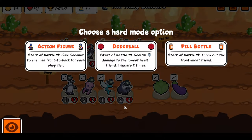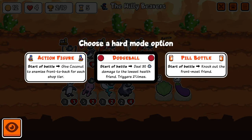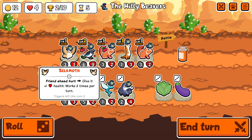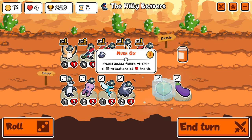I like this. A decent cara. I have to choose a new thing. Action figure — so we are at tier three, that would give them three coconut front to back. Dodgeball kills my two smallest things, not really a fan. And then pill bottle kills one thing right to the front. So yeah, we'll be taking that one. I'm not sure what I'm going to sacrifice yet but I think I'm okay with that.